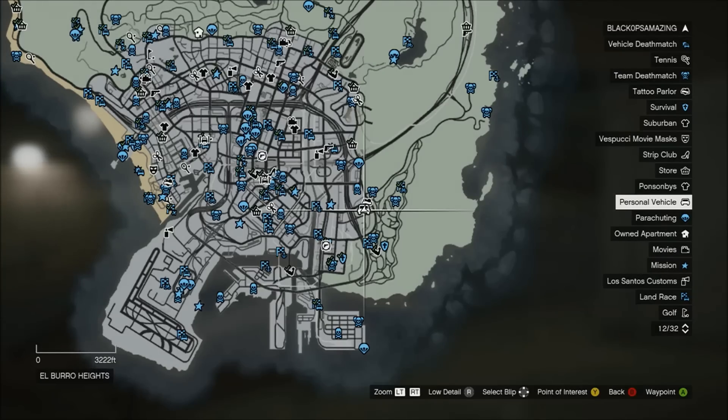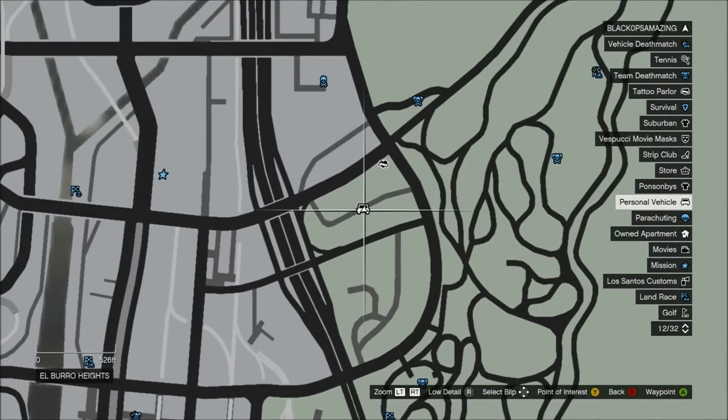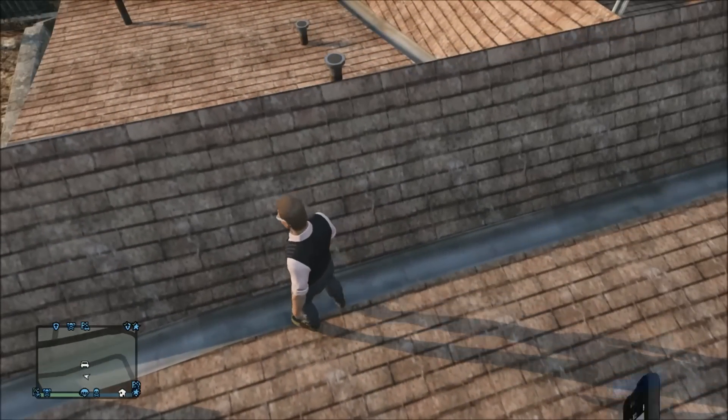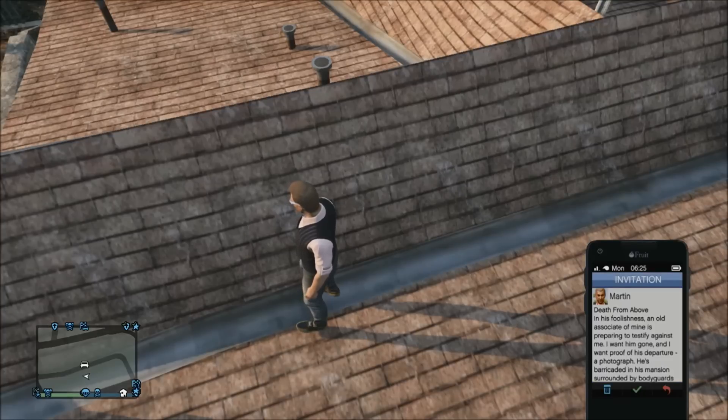The first thing you need to do is come over to Lester's house in GTA Online. You can find it located here — I will show you the map right now. Once you've done that, you need to climb up onto the house by doing what I did at the start. It's super easy. Then come over to about this location on the house.